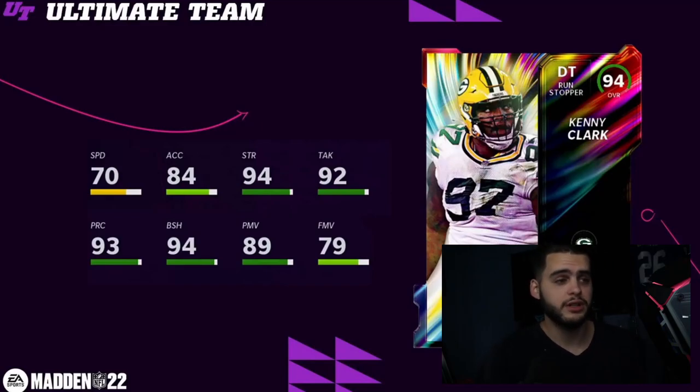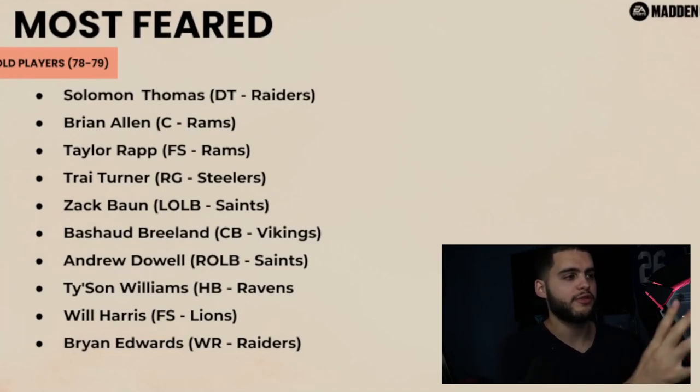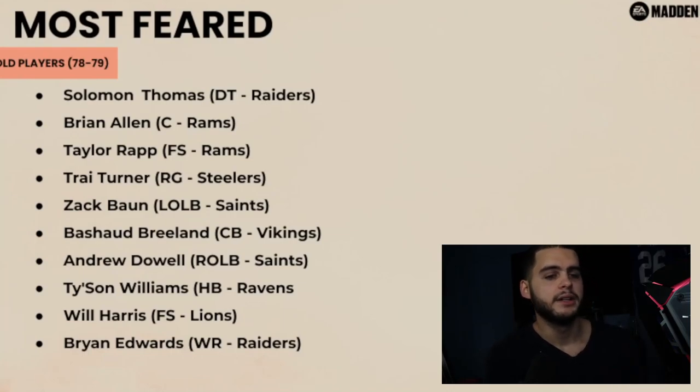Next we have the Most Feared low player reveals — they typically don't give us card art for the low ones. We have Solomon Thomas, Brian Allen, Taylor Rapp, Trey Turner, Zach Brown, Zach Bond, Bashaud Breeland, Andrew Dowell, Tyson Williams, Will Harris, and Brian Edwards. What's funny is you can tell how pre-planned this content is — Tyson Williams has a Most Feared card but he's been healthy and active for only about three of the last five weeks and the Ravens have him in the doghouse right now.